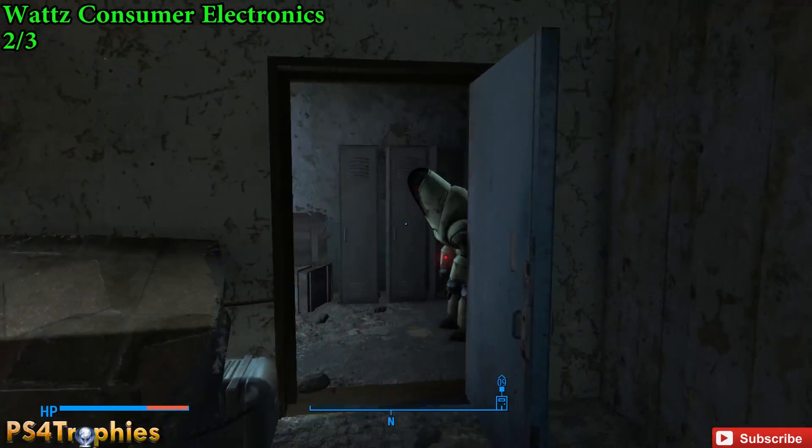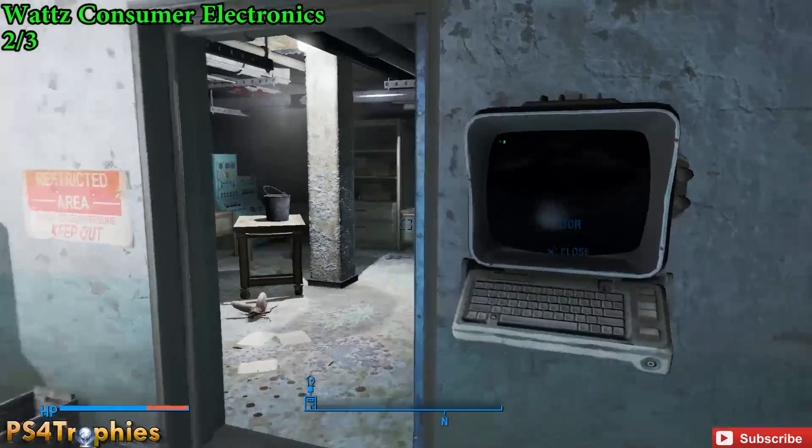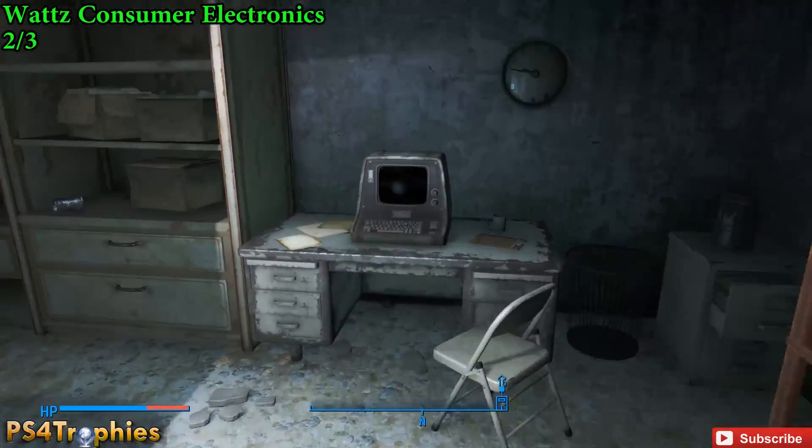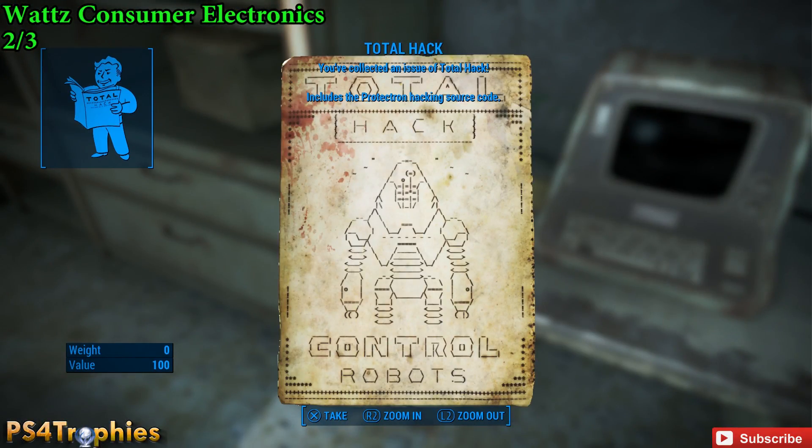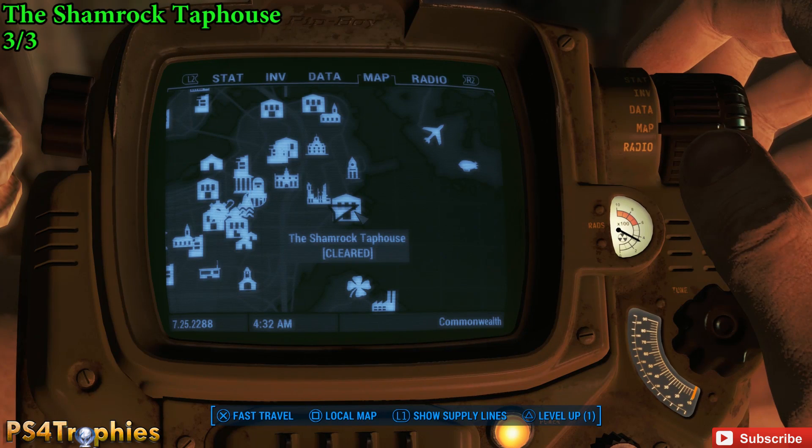There's a Protectron right there. You can use that terminal, open this door, and then right next to the next terminal is the Total Hack magazine. So you got the source code for the Protectrons.